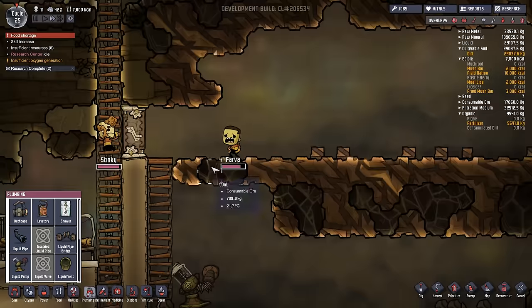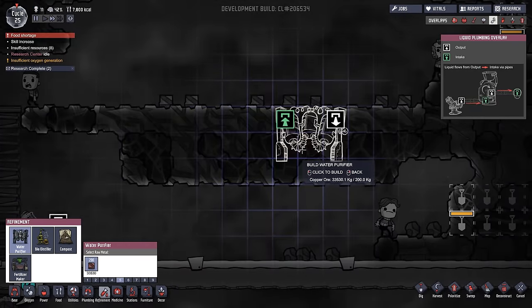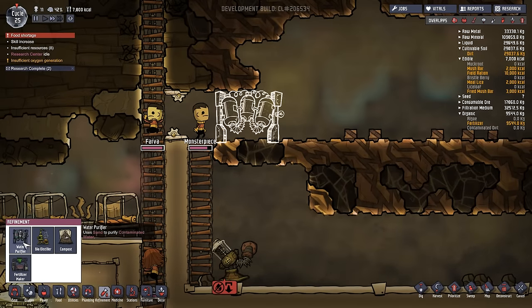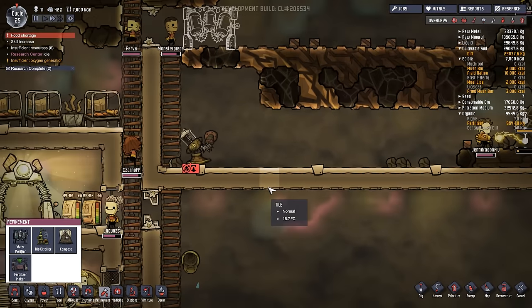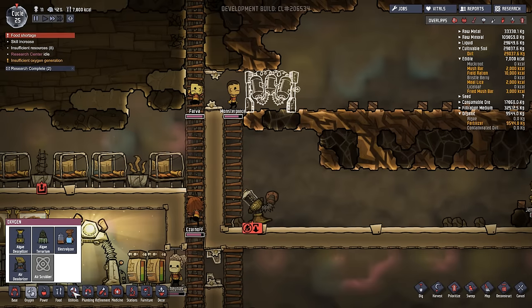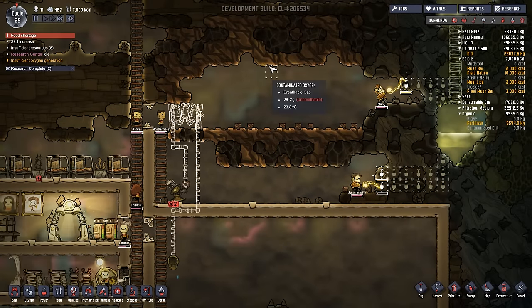Let's put our purifier — where is it? Refinement. And this is our water purifier. We're going to place that right up here. I don't remember which is which. Okay — intake. Liquid flows from output to intake. So green is where it goes into — it goes from here into green, and then we purify it out. This is going to be ugly — I don't care. It bothers me that power and plumbing are not next to each other. And then liquid pipe comes across and goes down into that. I hope that works. If not, we're going to contaminate our entire water supply.